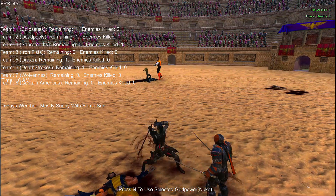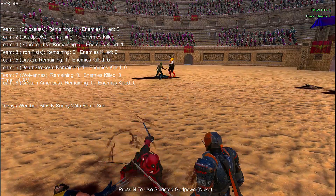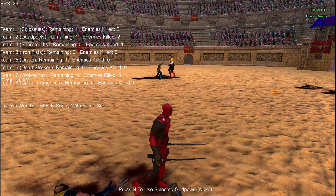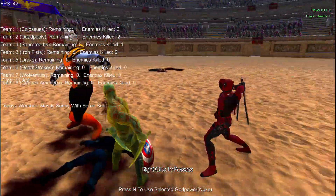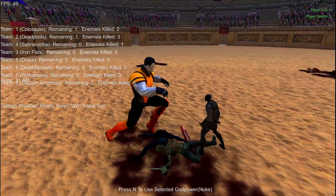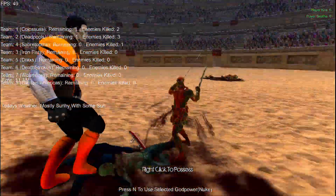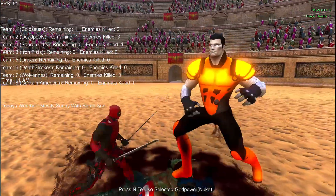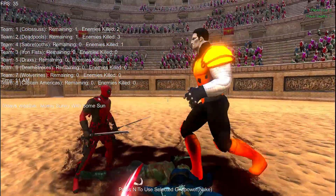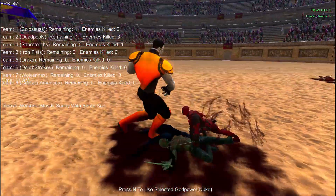Colossus now hitting the back of Captain America. Sabretooth down - they were the ones that had two attacking them. Captain America just fell. It's Drax versus Colossus. Deadpool and Deathstroke versus Colossus and Drax - two groups fighting. Deathstroke is down. Deadpool now runs over and starts hitting the back of Drax. Poor Drax. Deadpool versus Colossus now. Deadpool's actually got three kills, Colossus has two kills, Sabretooth got one kill.